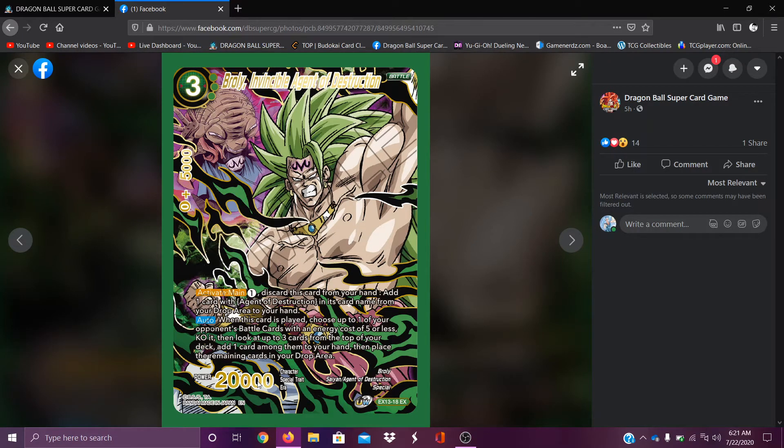Broly, Invincible Agent of Destruction — discard this card from your hand and add one Agent of Destruction card from the drop area. Pretty good — get an agent back from the drop area. It says 'card' so I guess you can get unisons back with this, that's actually really good. When this card is played, choose up to one of your opponent's battle cards with an energy cost of five or less and KO it, then look at the top three cards of your deck and add one among them to your hand. This guy is really just a searcher for the Agents of Destructions — pretty cool.